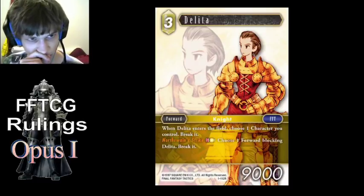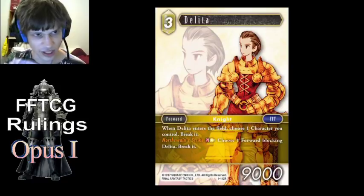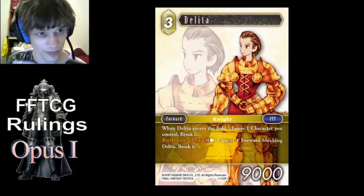Northstone Striker special ability — if Deleter gets removed in response to that, then the forward won't break, because it's no longer blocking Deleter since she's not in play anymore.